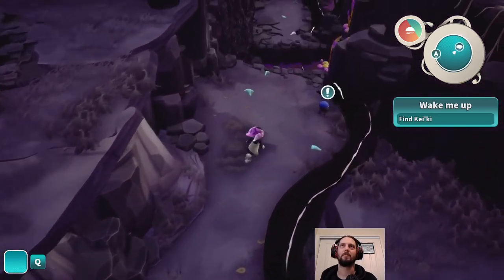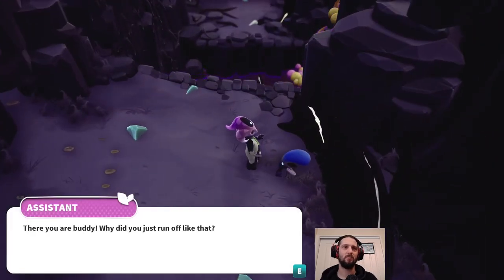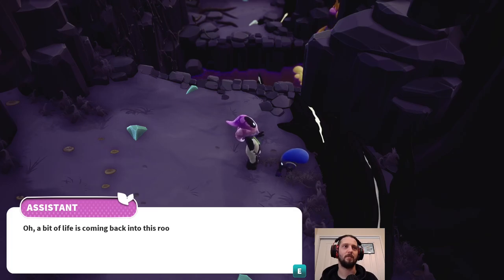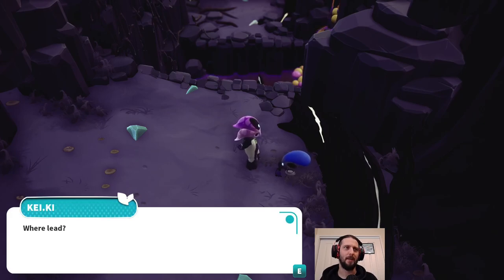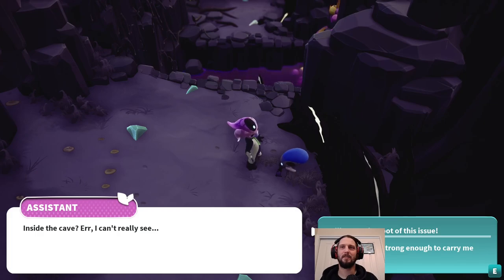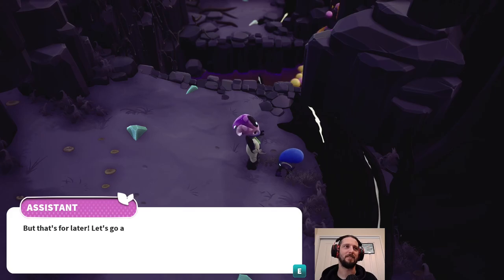Come down here. Big root. 'There you are buddy. Why did you just run off like that? Activity detected. A bit of life is coming back into this root. Is it because of the plants we helped earlier? But it seems it's not quite big enough. Not yet, at least. Where does it lead? Inside the cave? I can't really see.' We'll get to the root of this issue. Maybe having more plants might do the trick. Oh, smiley face. That's for later. Let's go and see if Bahana's arrived yet.